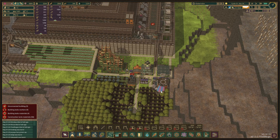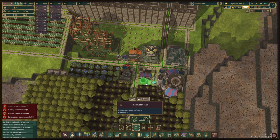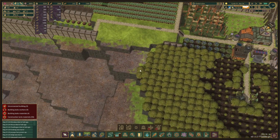We get water pretty quickly into our area. I feel like we need a little bit more water storage over here; we're gonna prioritize that. We also have a good production of logs.